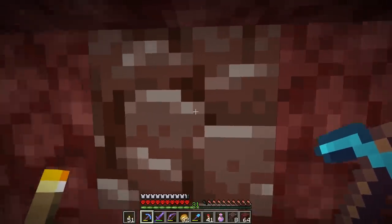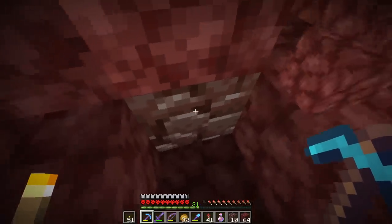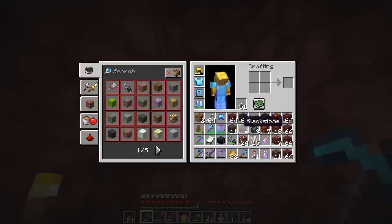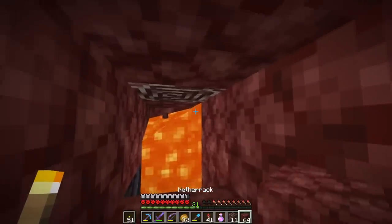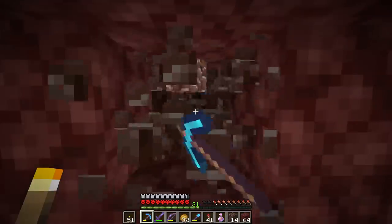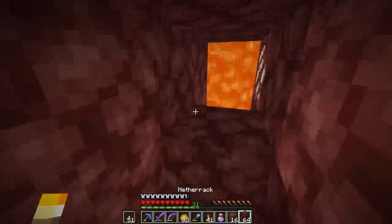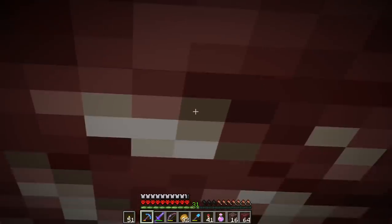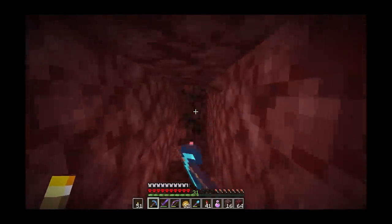It's always a delight to see ancient debris, and even more of a delight to see two of them. We are making progress, except my pickaxe is kind of screaming right now. Lava, you're not gonna steal this one — this one is mine! We are lucky with the two and three veins though. Every time something pops up I think it's ancient debris, but it's obviously not.